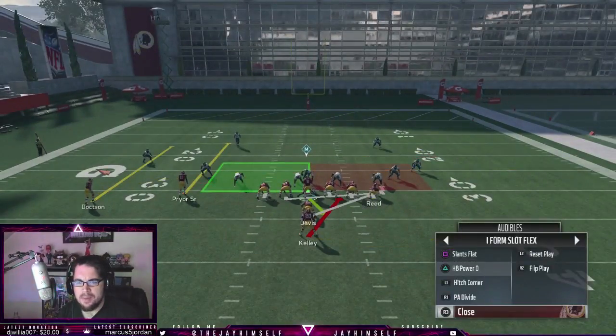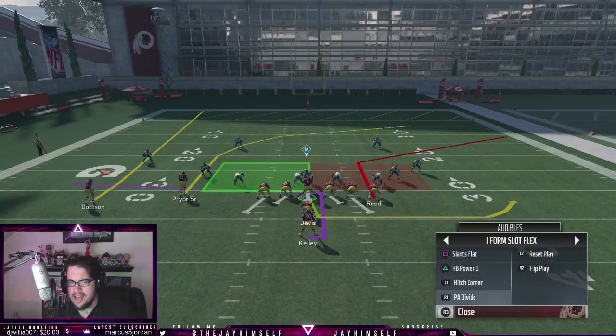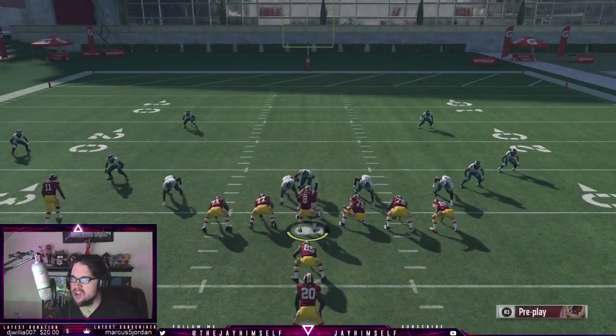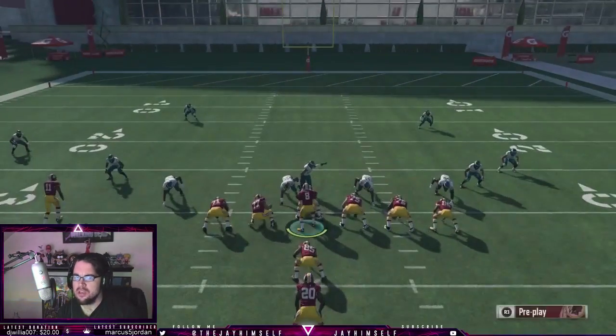This is high-level, pro-level Madden right here. We have an audible — the HP power. We have a passing play, the HP power pitch, the hitch corner, and the PA divide. But we're not gonna worry about that because we have this — the best toss in the game. Not the second best, not the third best — the best toss in the game.